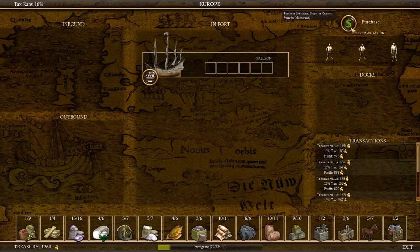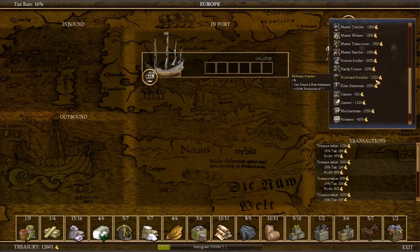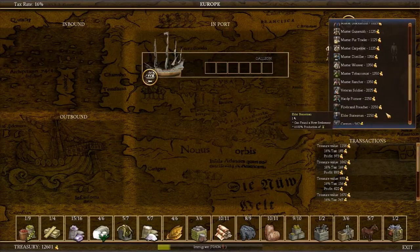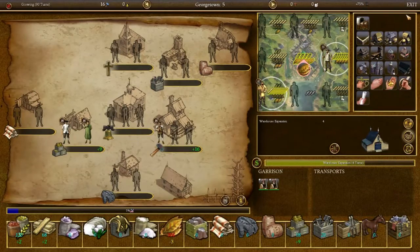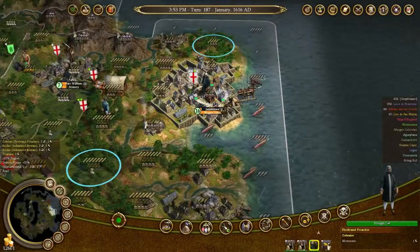We don't really need anything else right this second. We could get a few more specialists and build up a few more things. I guess we could get another privateer just to go harass somebody like the French or the Dutch. No, we don't really need it. Did I ever send Master Preacher Man? No, I never sent him — I thought I had. He's just been continually creating Liberty Bells. I'm an idiot.